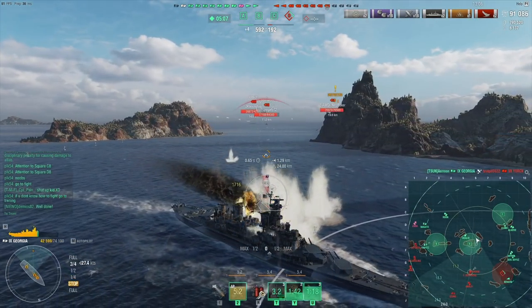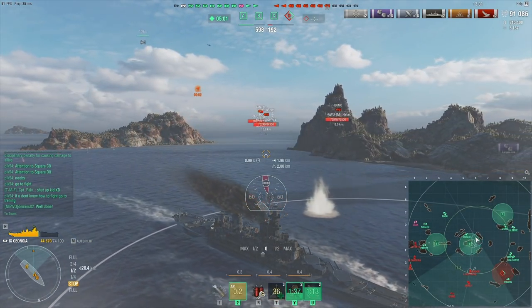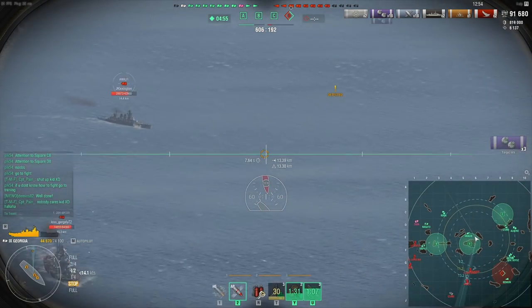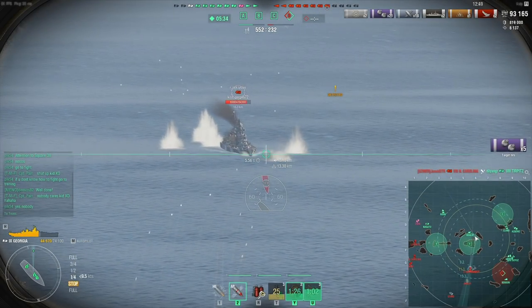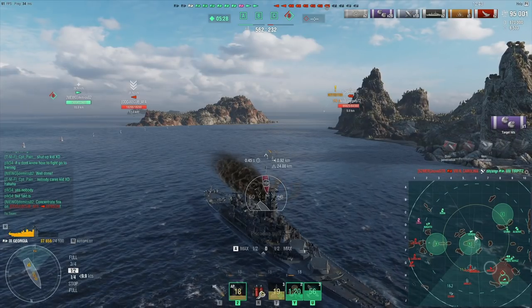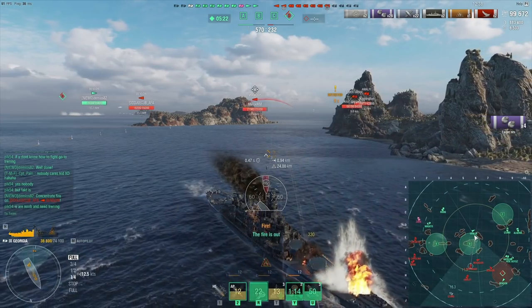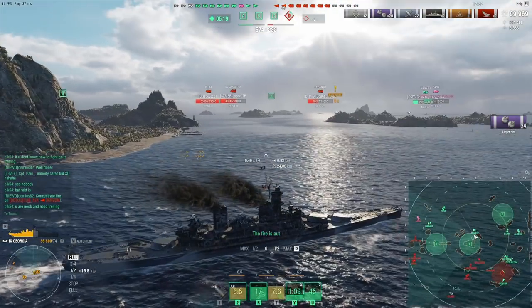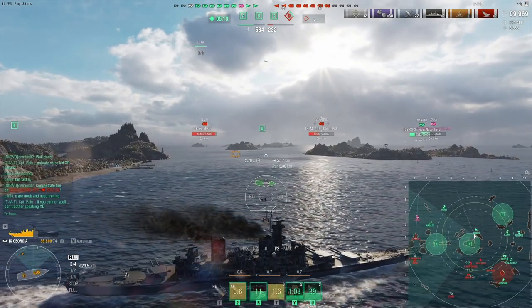The problem is that Friedrich der Große's secondaries work against me as well. I wanted to use the smokescreen to sit in it and just secondary the FTG, but unfortunately the smoke was ending. I think in a straight up fight like we are in right now, the FTG would win, which is why I'm going to try to disengage. I'll get behind islands and maybe just secondary or main battery salvo her from behind the islands. The priority should be firing at other targets, because an angled FTG is kind of hard to deal much damage to — unless you're firing HE of course.